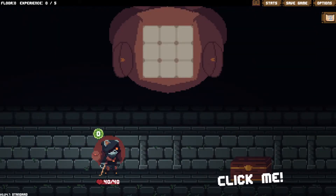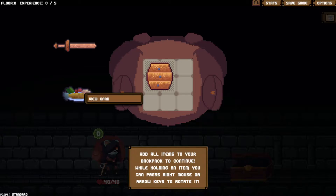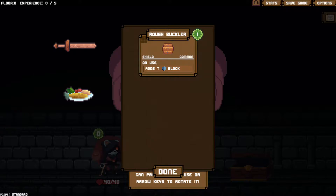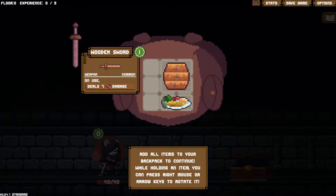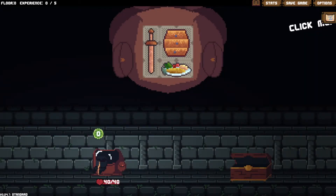Click the chest of valuables. Add all items to your backpack to continue. While holding an item, you can press right mouse or the arrow keys to rotate it. There's multiple stuff here. This is a meal consumable - two uses, adds two energy. When out of uses, this item is destroyed. I'll try rotating with the arrows. Rough buckler is a shield - common, on use gives seven block. Sounds fantastic. Get in the sack. And a wooden sword - seven damage.